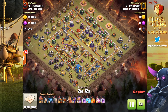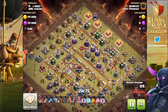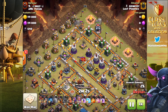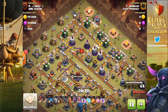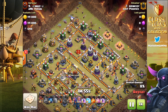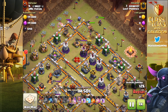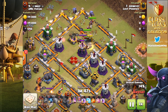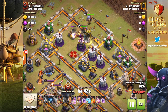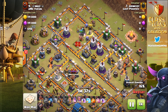Moving on to a clan war attack — Raokoi is going to get his own episode where we'll break down a tutorial on LavaLoon, which is maybe the strongest attack at Town Hall 12 when executed correctly. Electro Dragons you see a lot of on this channel — honestly, there's not as much strategy to those single-stage Electro Dragon attacks. But LavaLoon with a kill squad feels more involved strategically than just spamming a bunch of giant blue dragons and hoping for the best.